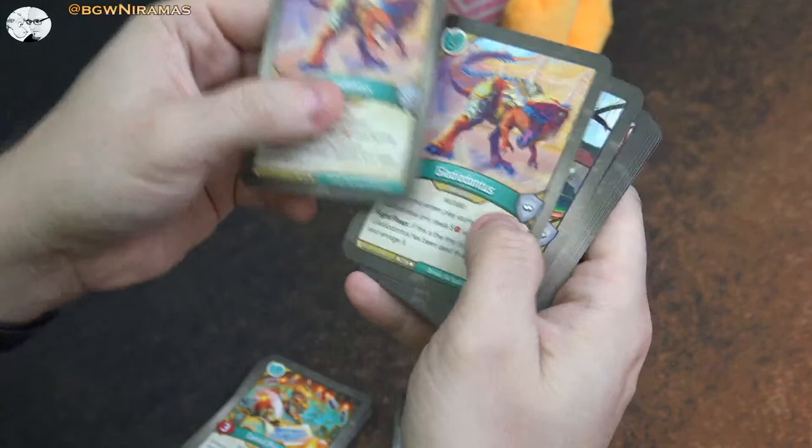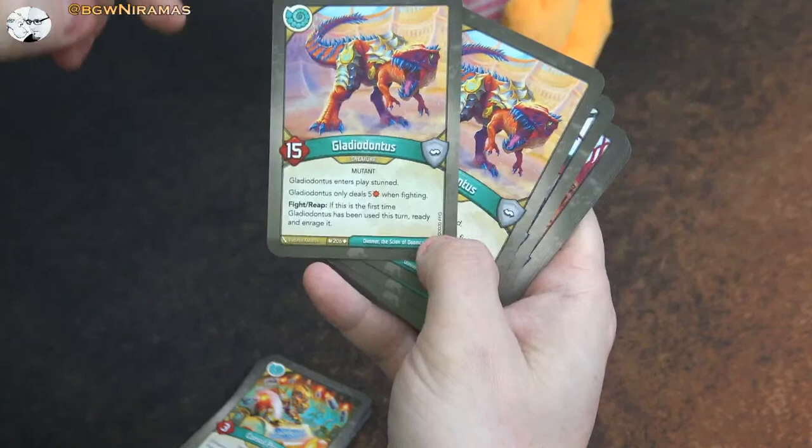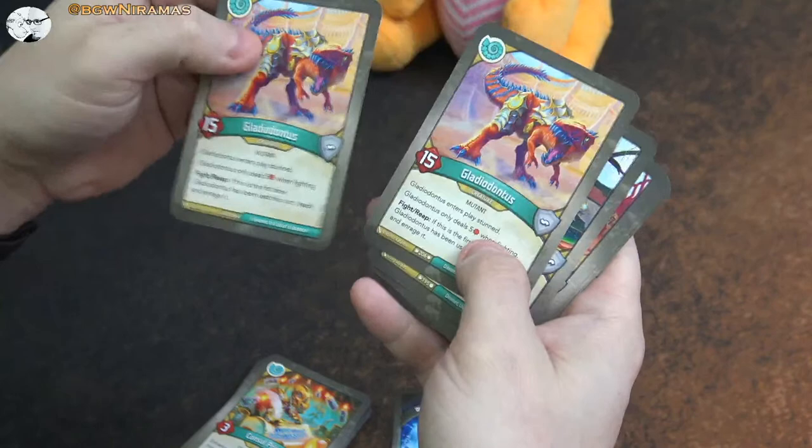Then we have two of these - Gladiodontus. Fifteen power, which is insane. The effect is cool as well - he enters play Stunned and only deals five damage when fighting, but fight or reap: if this is the first time he has been used this turn, ready and enrage it. So you can fight twice, or you can reap and then fight because he will be enraged and must fight the second time. But that is a really nice one - really strong, even though he enters play Stunned, which is the balancing thing.